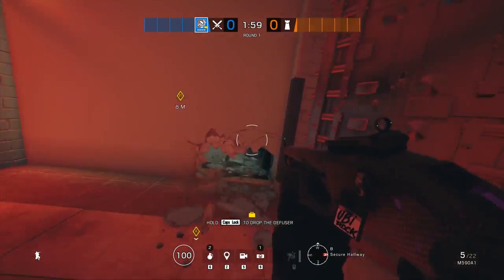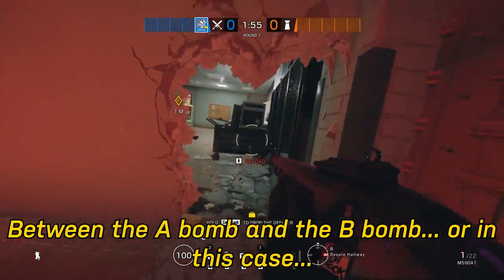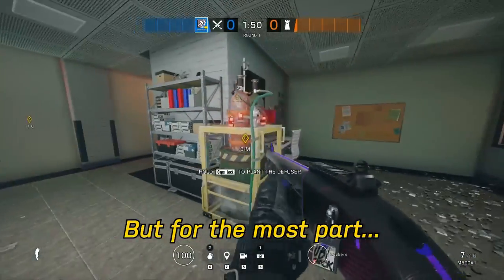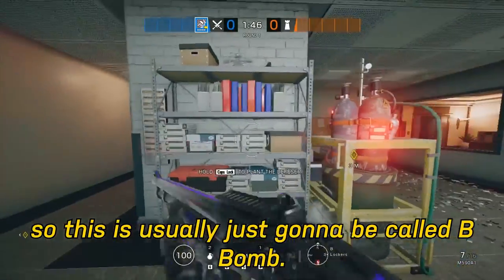Usually people will make a rotate between the A bomb and the B bomb — or in this case CC and Lockers. But for the most part, you're not going to have a lot of roamers down here when the site's up top, so this is usually just going to be called B Bomb.